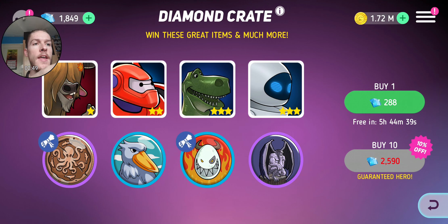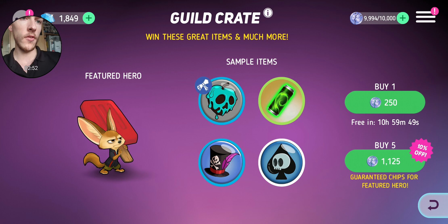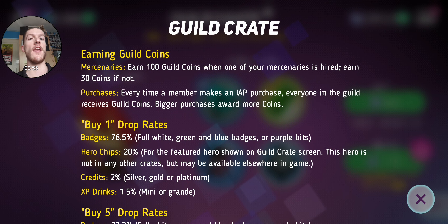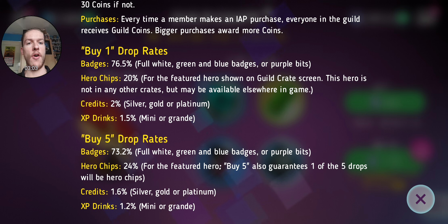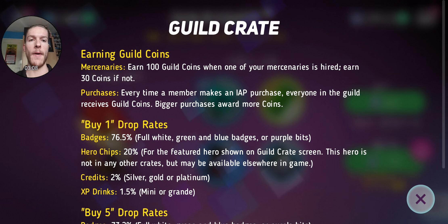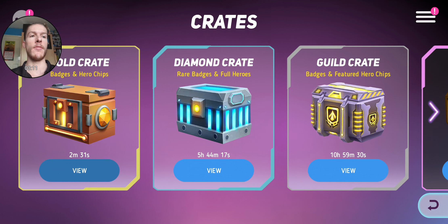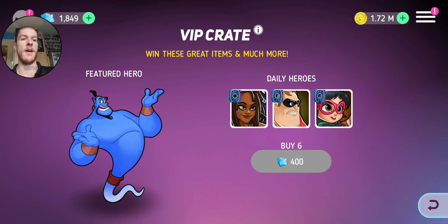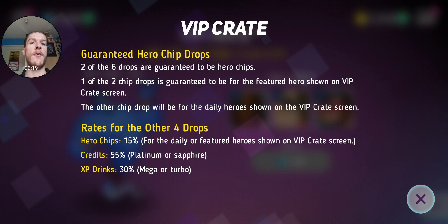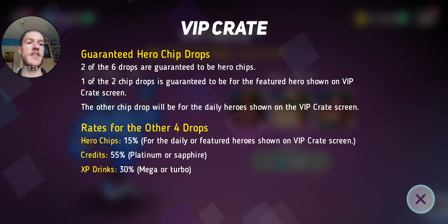You can probably see the odds for most of the crates. These ones aren't as bad because you're not spending real money, but they still need to show the odds. There's a 20% chance for a hero, and the hero chip chance goes up by 4% when you buy by five, which isn't too bad. The main ones to pay attention to are the VIP crate — two of the six drops are going to be heroes, one of those two will be a featured hero, and the other drops will be hero chips, XP drinks, or credits.